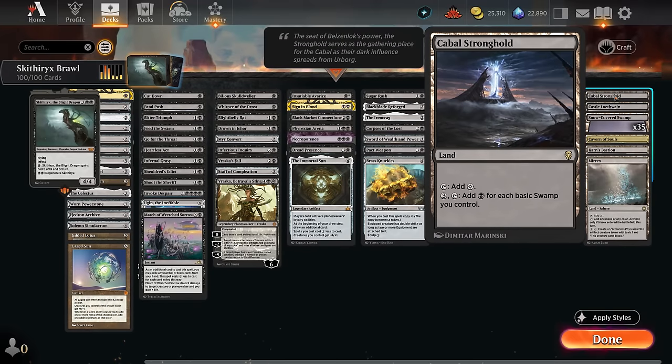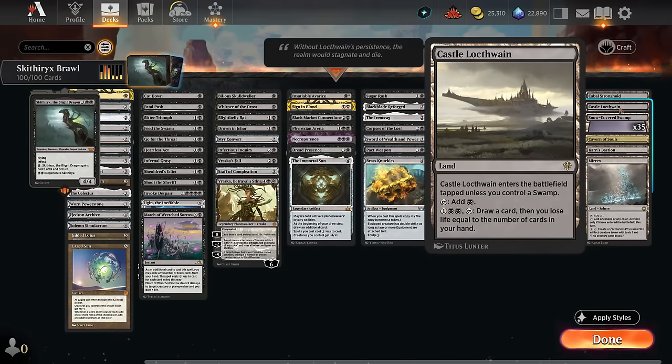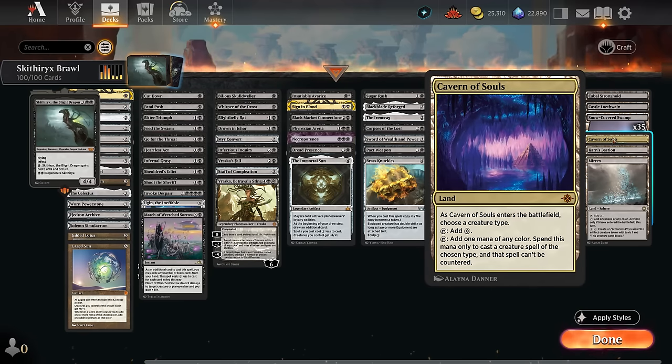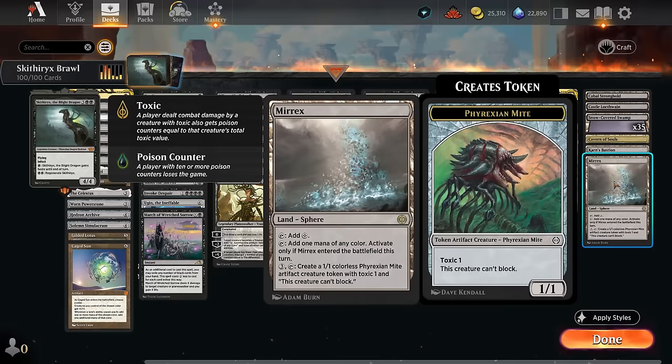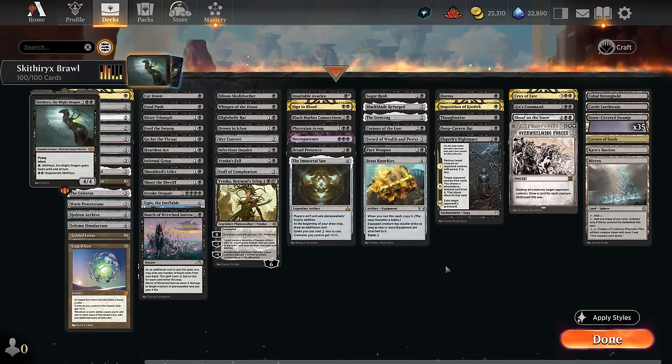Our mana base maximizes basic swamps for cards like Dread Presence and Cabal Stronghold, which can give a nice mana boost. We're only playing the best utility lands: Black Castle to draw, Cavern of Souls to make our commander uncounterable against blue decks, Karn's Bastion to proliferate poison counters, and Mirex which can make one-one mites with Toxic one for more poison. That's our deck - now let's jump into some games and see how it does.